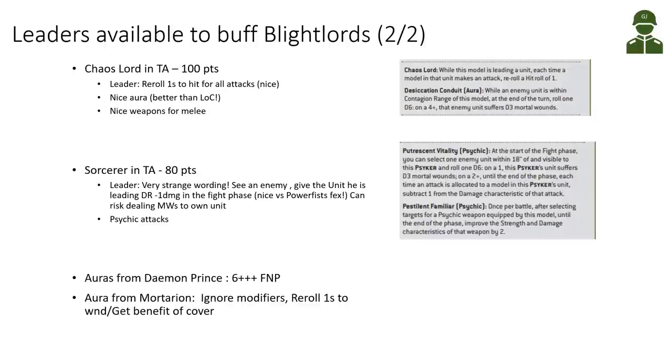The Sorcerer in Terminator Armor is only 80 points. His leader ability is Putrescent Vitality — in the fight phase, select one enemy unit within 18 inches visible to the Psyker. If you roll a 1, your Psyker's unit suffers mortal wounds; otherwise on a 2+, every time an enemy melee attack targets the Blightlords he has joined, they get minus 1 damage, essentially casting resilience. The wording requiring you to see an enemy within 18 inches to cast something on your own unit is a bit strange, but he also adds psychic attacks to the squad.